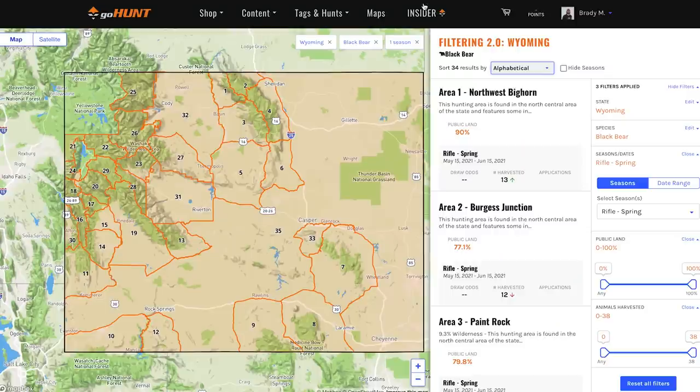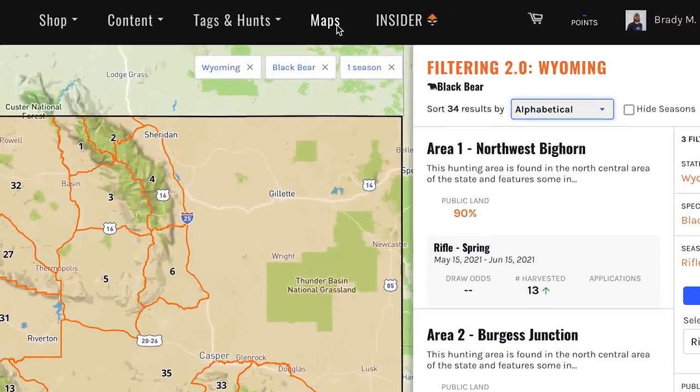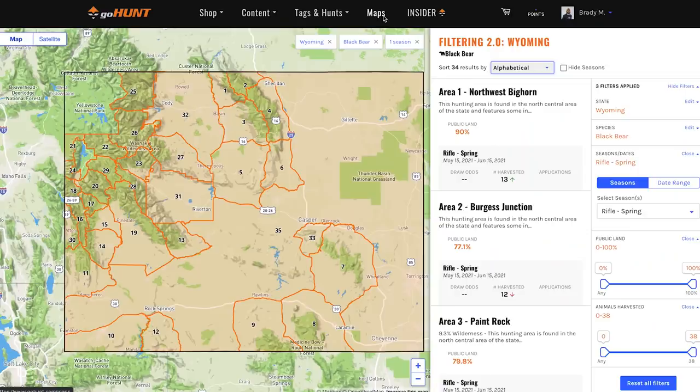There are a lot of other things you can do from here — one of them we're going to save for next time. We can actually jump into GoHunt's 3D maps. Say I have a unit picked out that I want to go bear hunting, but I want to dive in and check out the terrain, see if it's actually going to hold black bears. You want to find terrain that's huntable for whatever style you're looking for — backpack hunting, closed logging roads, that sort of thing. You can dive all into that in 3D maps and start planning out your hunt.